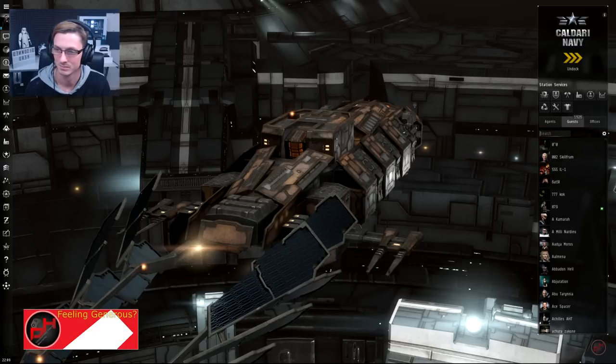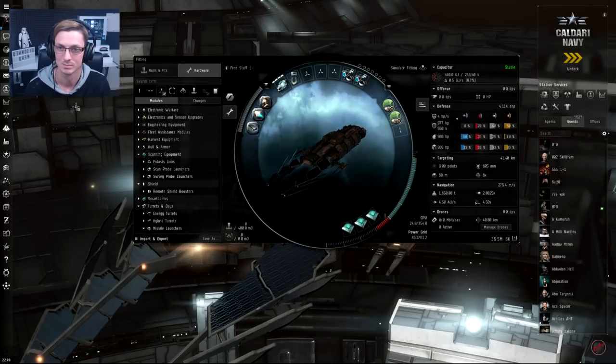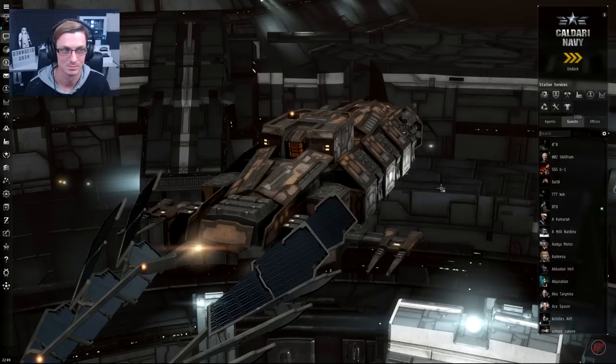Where we left off was salvaging anything we could find across New Eden — lost or left behind drones, wrecks, loot left from missions — and claiming it as our own. Let's have a look at the fit we were last using, so click on your fit there for me Hero. In the highs we have the expanded core probe launcher, a tractor beam, two salvagers. In the mids we have scanning equipment, and in the lows we have CPU mods to make everything work together. The fit will be linked in the description below.